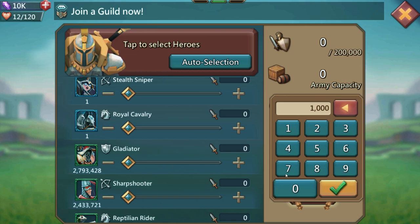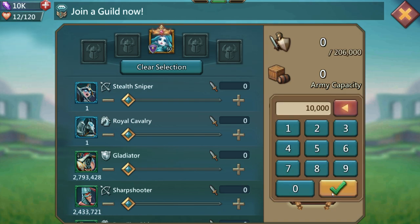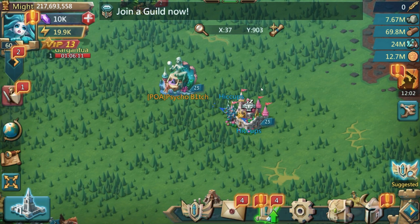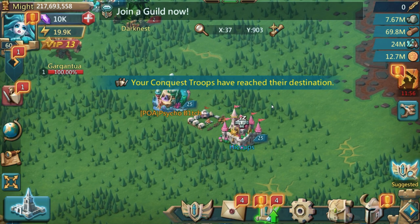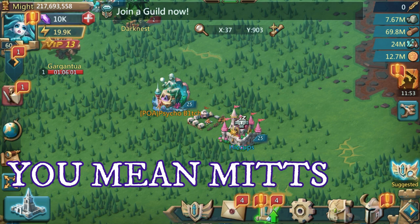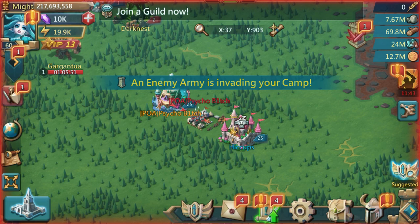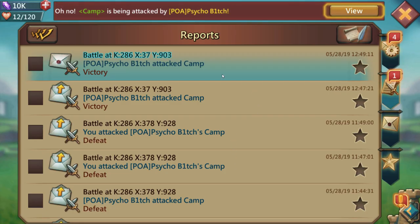Let me go ahead and do my leader reset, then put 10,000 sharpshooters in. This time the Codex is off and we've got the Winter Mitts equipped. Psycho is going to send the same march - 10,000 range troops, no leader. Just double checking the Mitts are in... we are all ready to go. Waiting for this march to come in so we can compare the battle reports and see which one did best on defense. Here it comes - and yes, we won that one too!